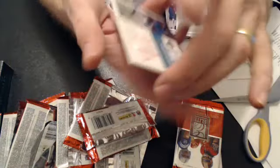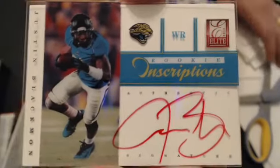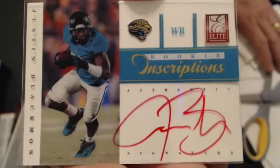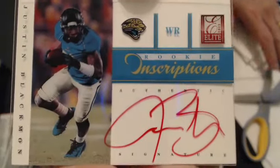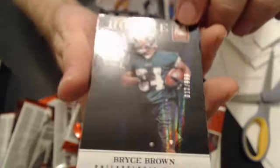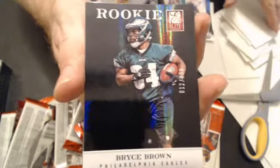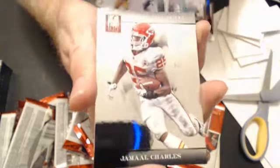Nice inscriptions auto — looks like red ink. Justin Blackman, sweet hit. Red ink inscriptions. That goes to Edward B. Super nice hit there. Sweet red ink inscriptions — those are really low printed, not necessarily numbered. You got a Bryce Brown, 12 of $9.99. Rookie. Goes to Eagles for Life.